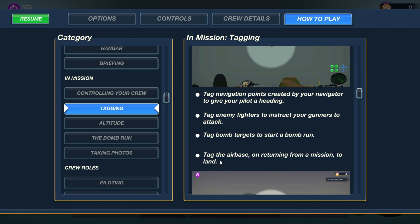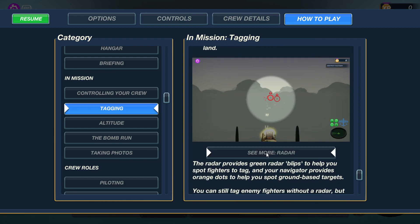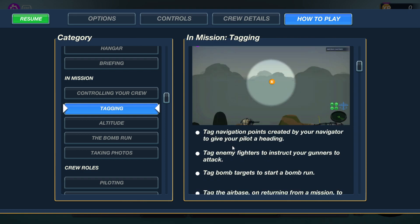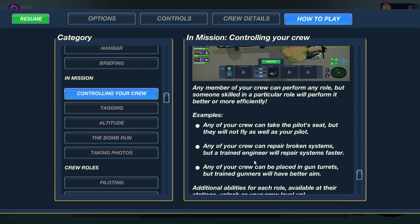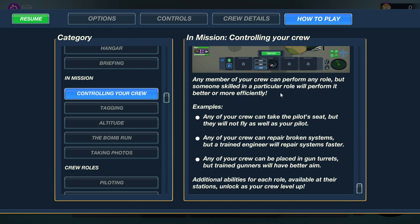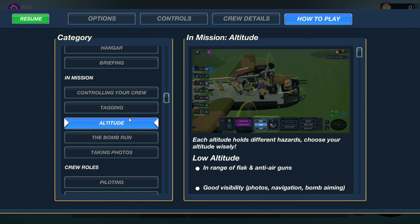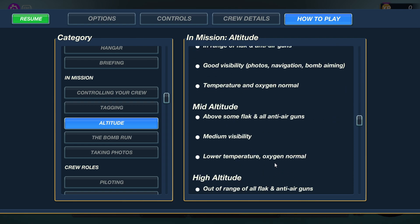Tag bomb targets on a bomber — tag the airbase on your information to land. It's green data blips to help you spot fighters to tag. Navigation provides orange dots to help you spot ground-based targets. You can still tag any fighters out of radar, but they'll be harder to spot, especially at night or in cloudy weather. Any crew member can perform any role, but someone with skill will perform better. Level up bomb run altitude — each altitude holds different hazards.